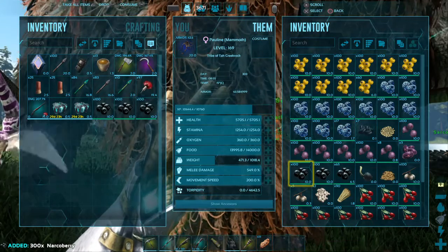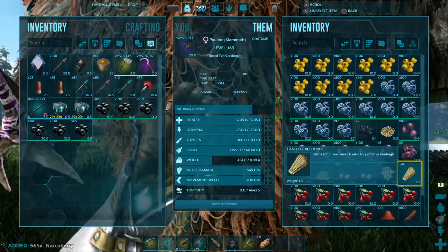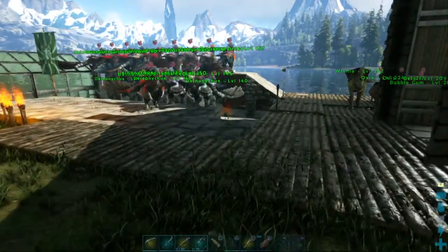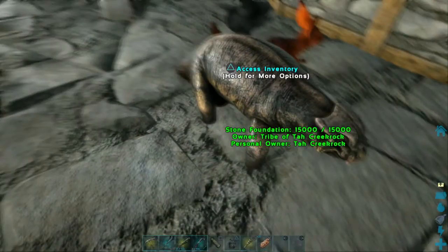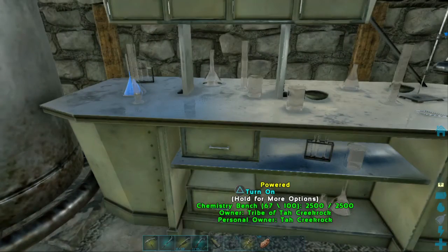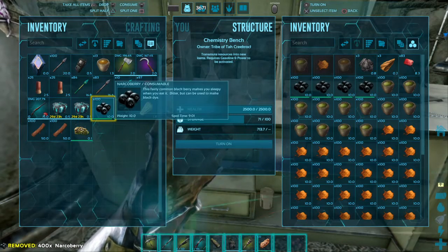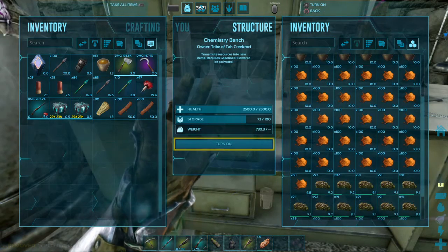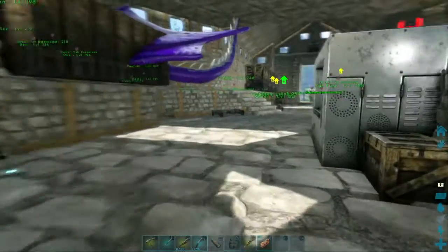What I should be doing is taking these narco berries and making a bunch more narcotics. I see another Deinonychus egg down there, and a Lystro. Things are getting pretty choppy in here - I'm going to have to start putting some more dinosaurs into cryopods to keep the base running smooth. The narcotics just don't seem to make very much for some reason.